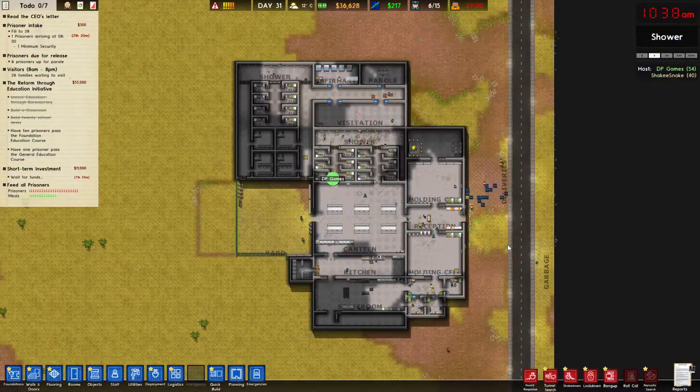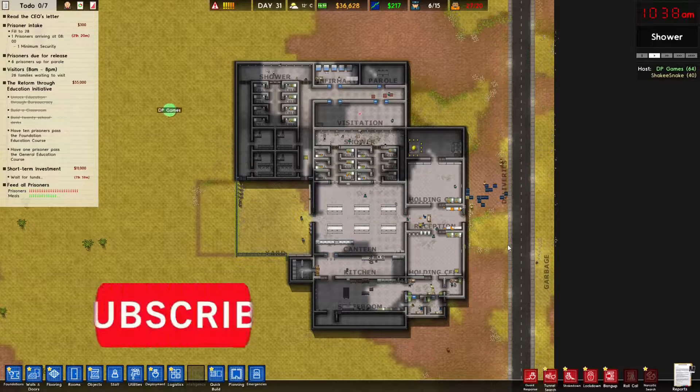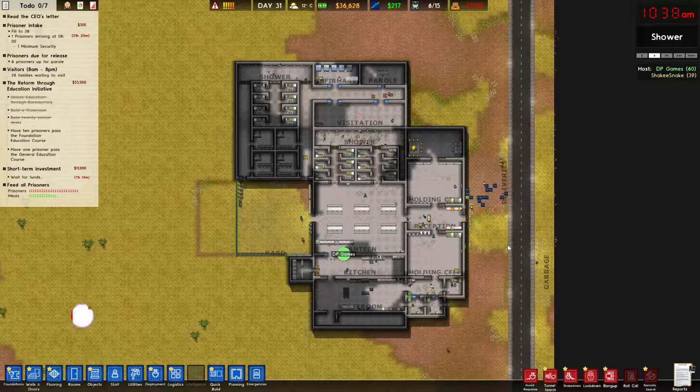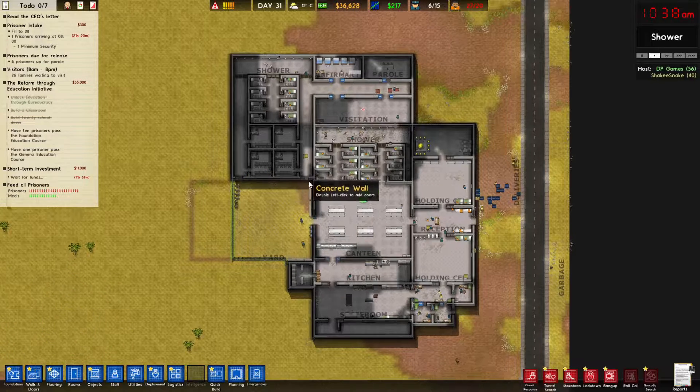Hey guys, welcome back to another video. Today we're back on Prison Architect with DP Games. Last video we got the infirmary, the new cell block, the classrooms, parole, and one inmate got released. Now we're gonna work on visitation.